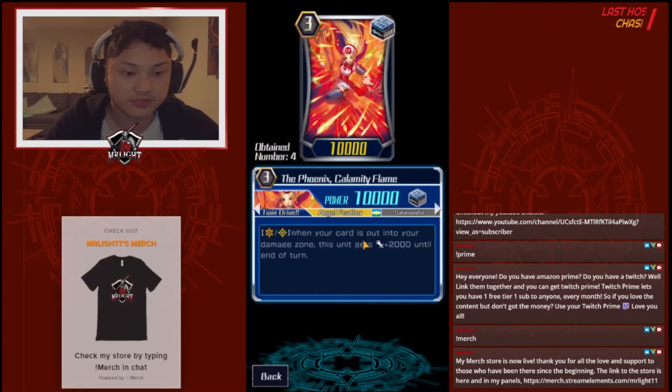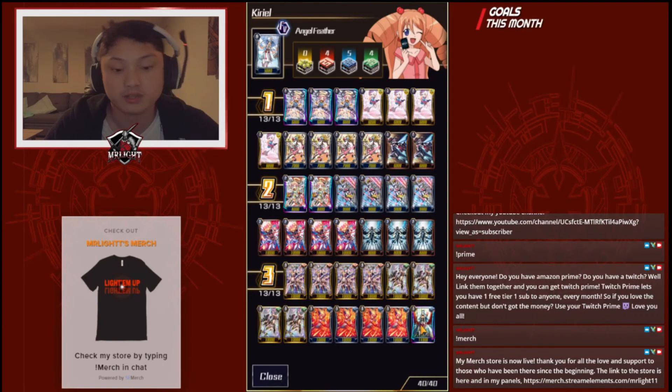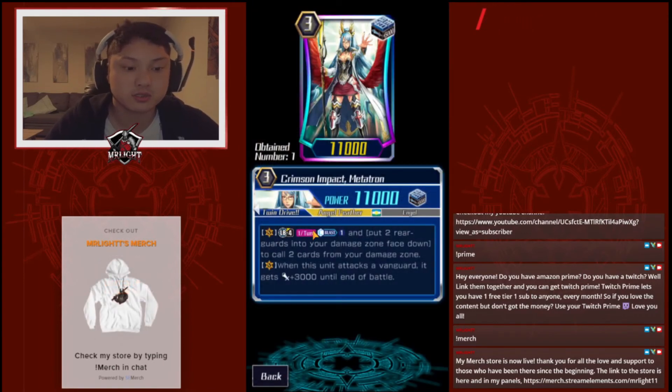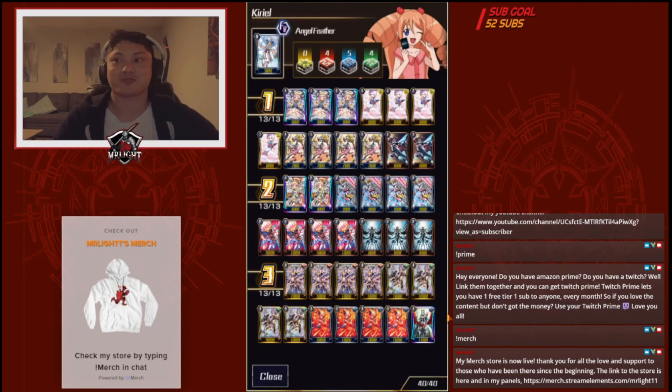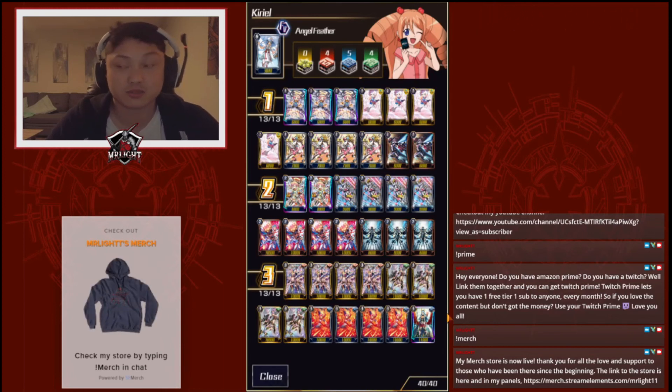And then I run the Phoenix Climity Flame. This is the same plus 2,000 — so the game is Moon and Pegasus gets plus 7k for a card in the Damage Zone. And I run one Metatron. Limit Break 4, once per turn — Counterblast and put two of your guards in the Damage Zone face down to call two from your Damage Zone. Basically put them back and call them out. I only use one because I only have one. But it's a 4 draw, 5 stand, because you want to be attacking in power.